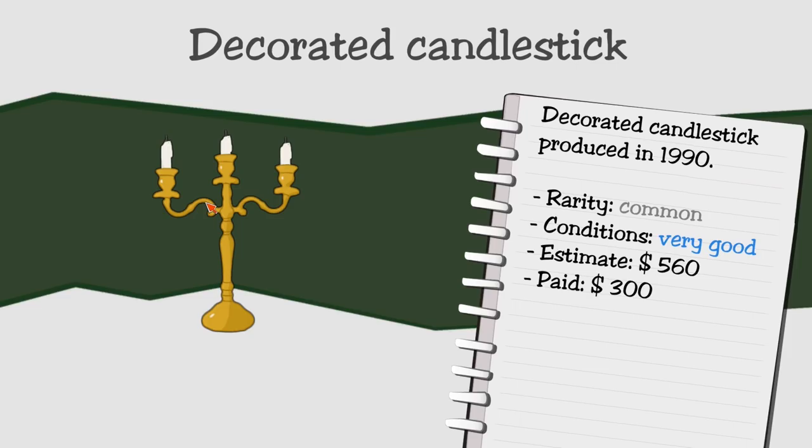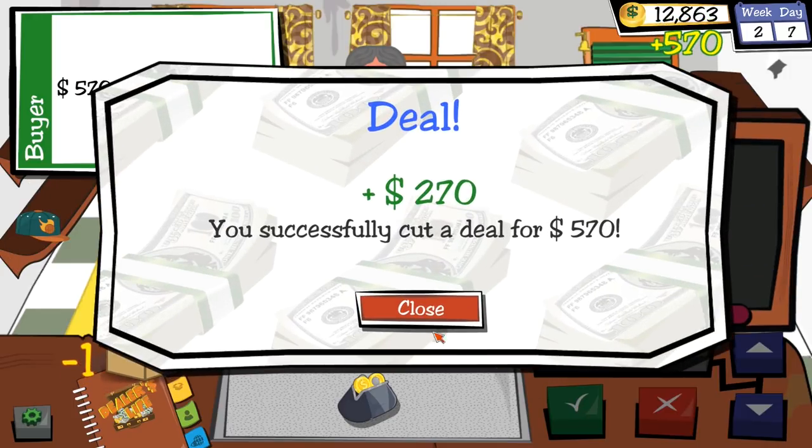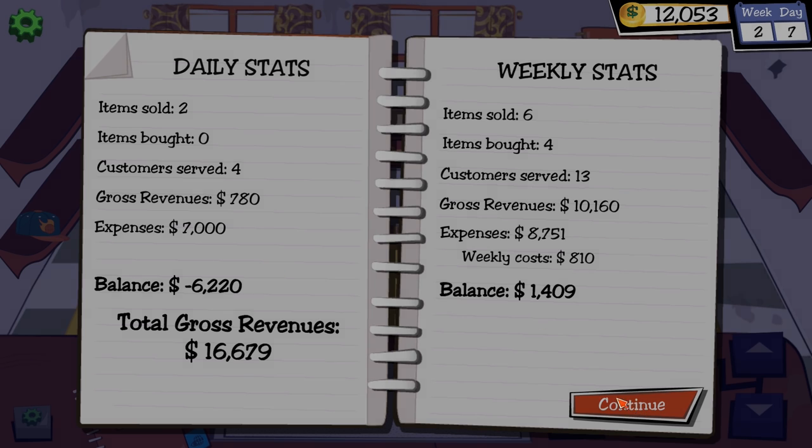Avon wants to buy the decorated candlesticks. Do you want to give me the price I want for it? How about $570? Yes — cut a deal for $570. We are up some money now, though actually down a little because we just rented a new shop.